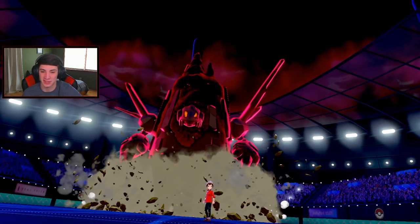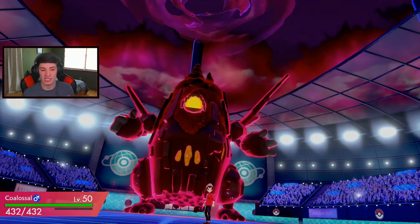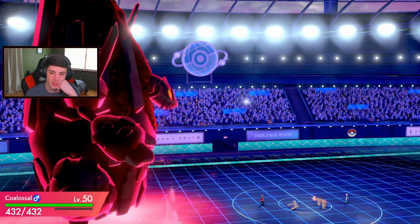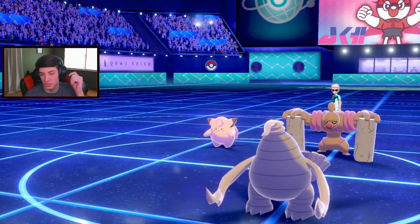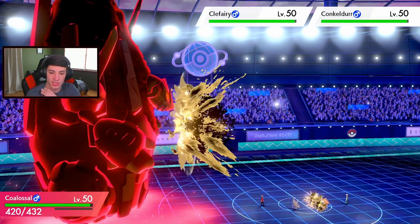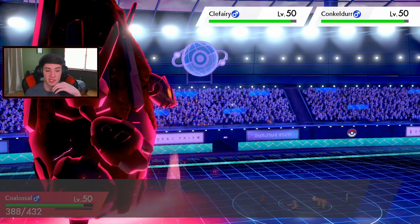G-Max Coalossal coming out - I always love Coalossal! It took me a while to play Flash Fire instead of Steam Engine, but I kind of like this version. I don't think a lot of people are expecting Flash Fire. He goes for Drain Punch instead of Follow Me - which I'm fine with, it's not just going to dump on us. We're chilling and eventually I could go into a Nightshade to take out that Clefairy.